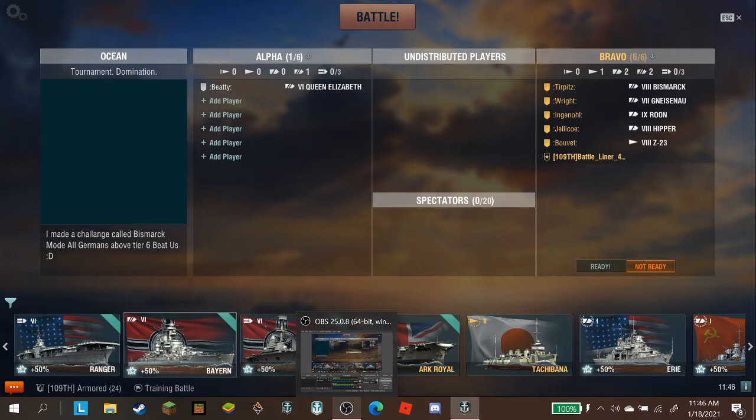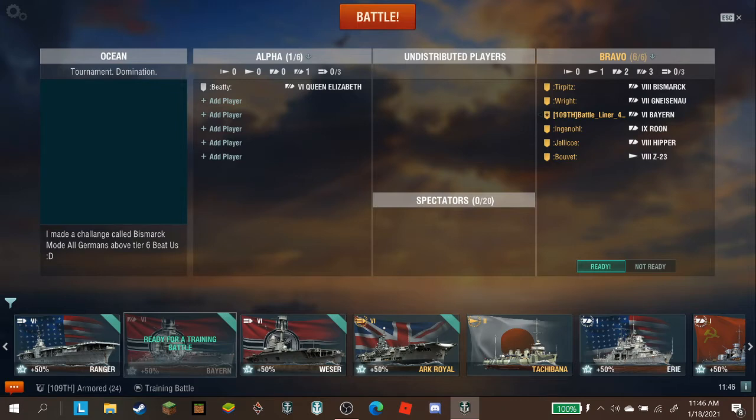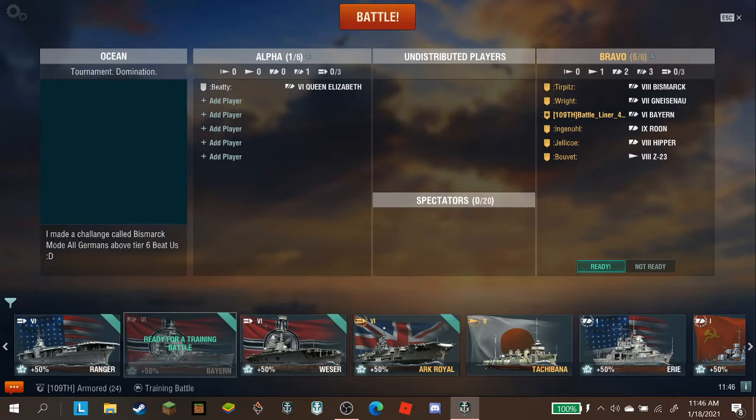So I've been putting a new challenge to wargaming and anybody that can access training battles. I'd call it Bismarck mode. You have Bismarck, Gneisenau, Rune, Hipper, Z23, and Bayrun on the enemy team, and British ships of your choice on the allied team. Your main goal is to defeat the KMS Bismarck — well, more like just defeat the Bismarck. That's what it's called: Bismarck mode.